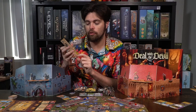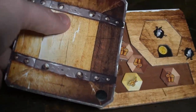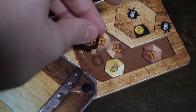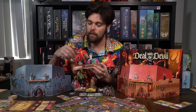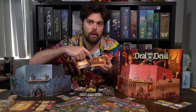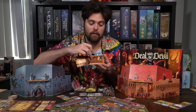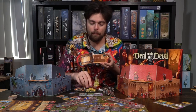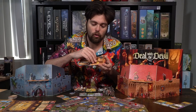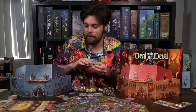Then you have deals. How deals work is you're going to take this little chest and put inside any currency or resources you want to offer. The devil is only interested in souls — when the devil wants souls, he puts resources in the chest and then uses a marker to indicate he wants either one or two souls in return. So for instance, he might put five gold in the chest and ask for just one piece of your soul, because every human gets three souls and every cultist gets two.